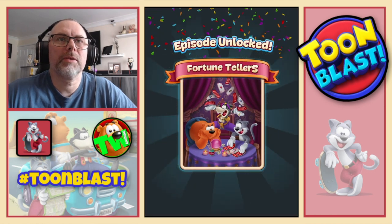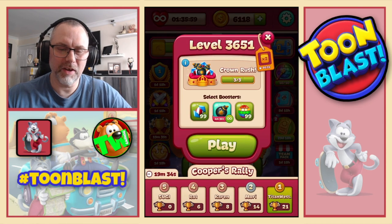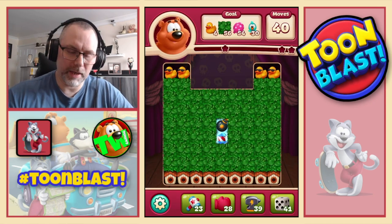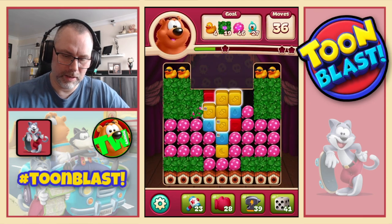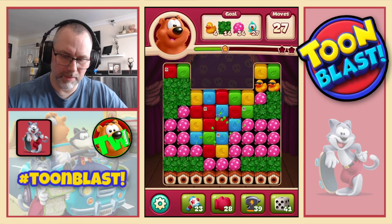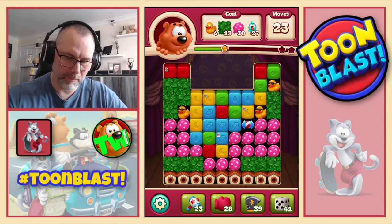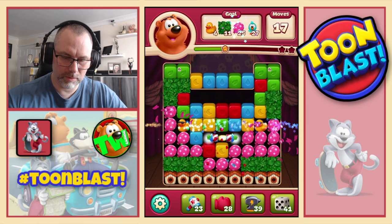We get a new episode — Fortune Tellers, they look very fortune tellerish. Level 36-51 — will we get a new mechanic? No, we don't. Combo to start us off. We didn't receive our other stuff but never mind — just need to do as much damage as we can. This isn't working so we do a couple of rockets.